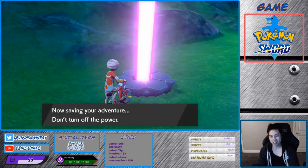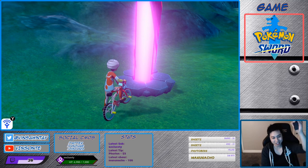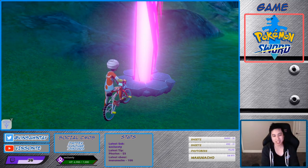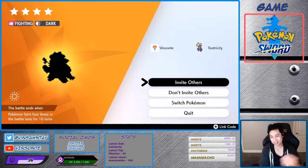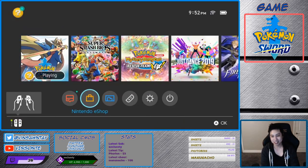Purple Beam! Alright, here we go. Scrappy spawns at 40% for 4-star and 35% for 5-star in this den, which is the best one out of here. So we're gonna go in. If it's not a Scrappy, do invite others. We're offline — make sure you're offline. That's important.